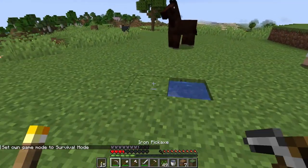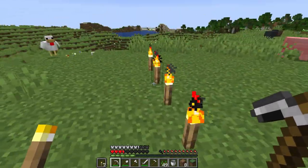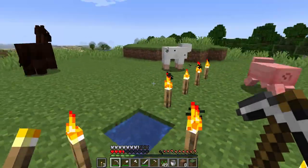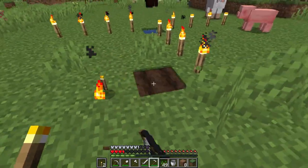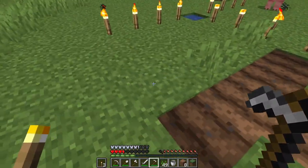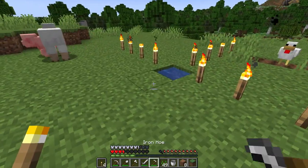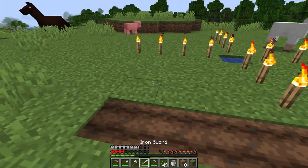Number four: counting blocks. Blocks of the same type rarely have clean edges, so the patterns tend to meld together. This makes counting blocks hard at a glance. But by putting down torches, it's easy to measure up blocks. This can be great for building or figuring out how far a water source could irrigate crops — it's four blocks from the source, by the way.